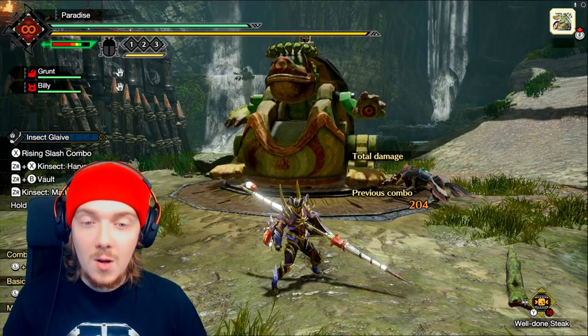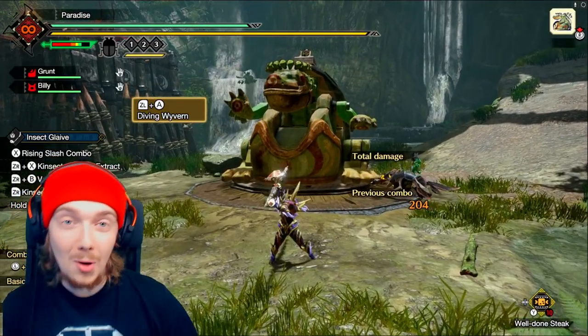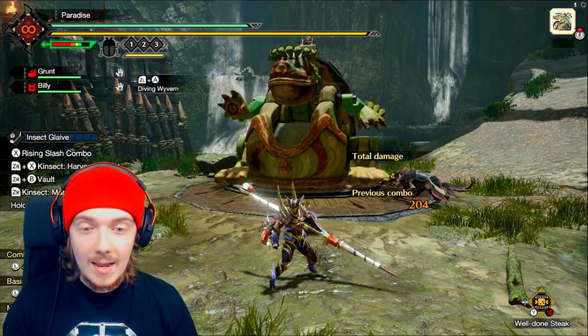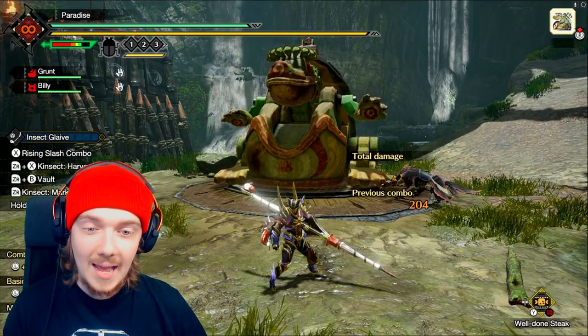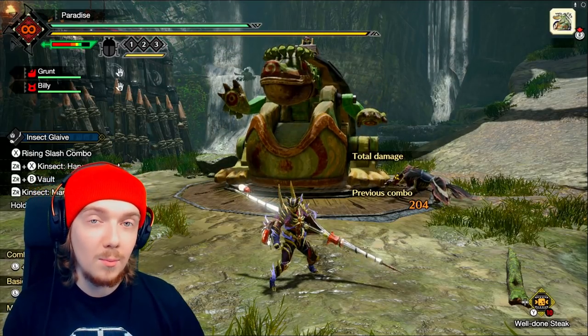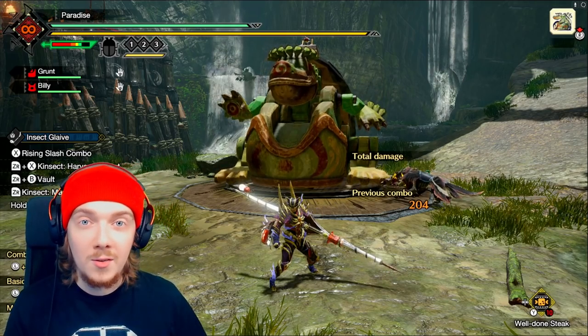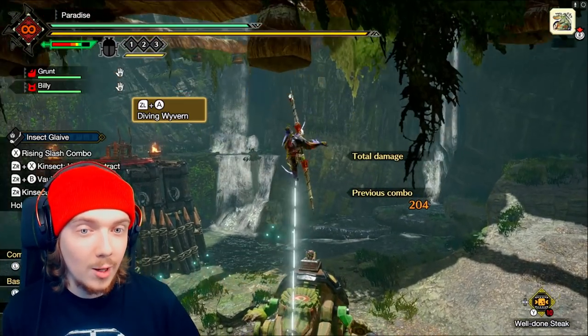That goes one step further with the diving wyvern switch skill actually affecting the modifier for this aerial charge level. So if you are at the end of your third attack charge in the air and you finish with a diving wyvern plunge, you will actually do a lot more damage than if you did it on the first or second charge or just off of the ground.